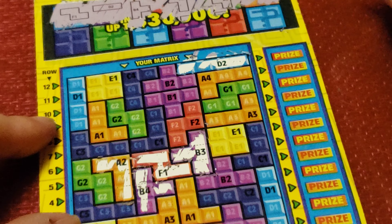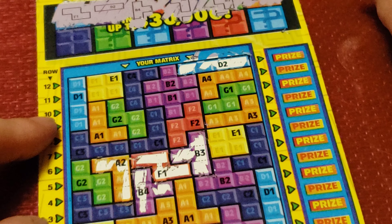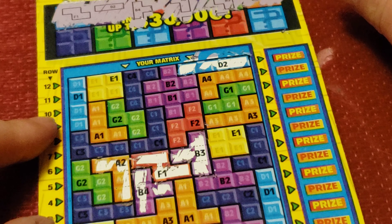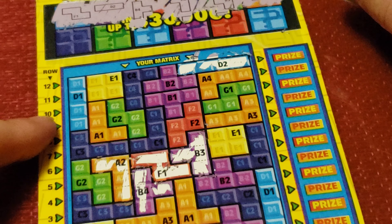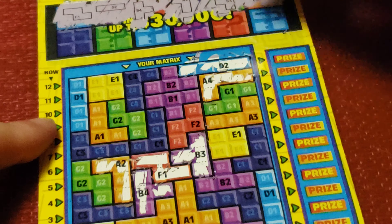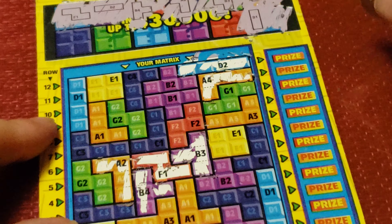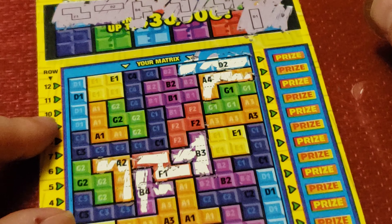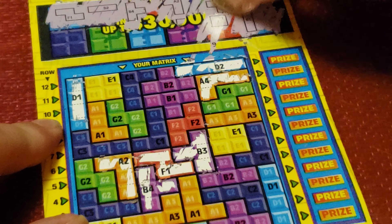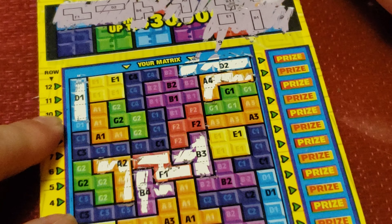A4 looks like a gun — I can't say the word on YouTube. A4. Right here. D1 is just a rectangle vertically right there. E1 is a square.